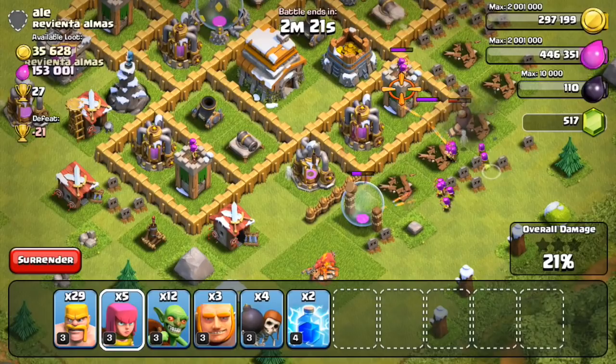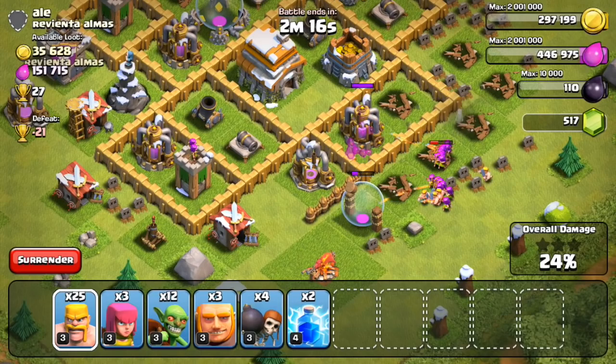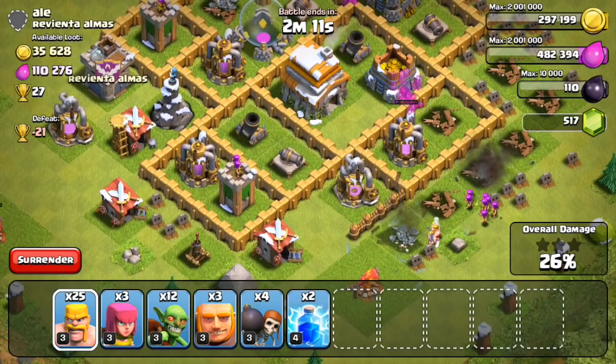Overall it's probably not that much — you can see there's only 35,000 gold left, whereas we had 299,000 gold available in the beginning. So there's really not much inside the storages at all. I'm just going to skip that, focus on the elixir pumps, and see if we can steal most of that from the rest of the base.